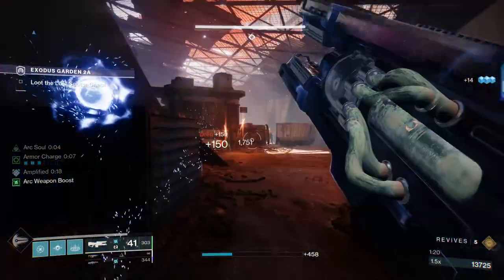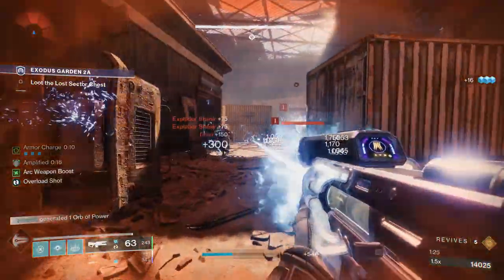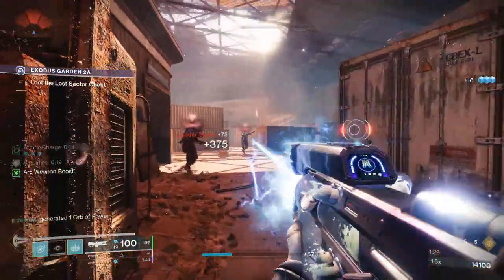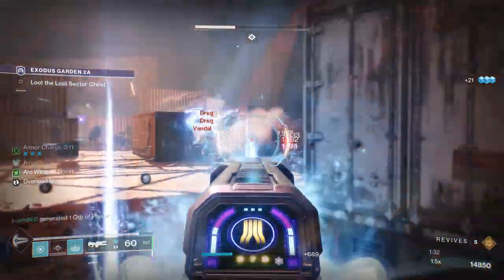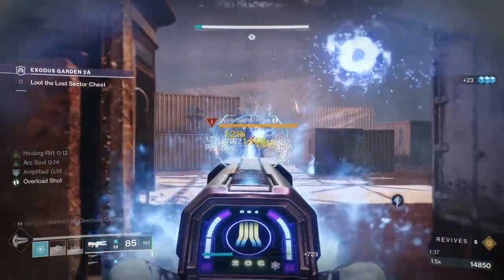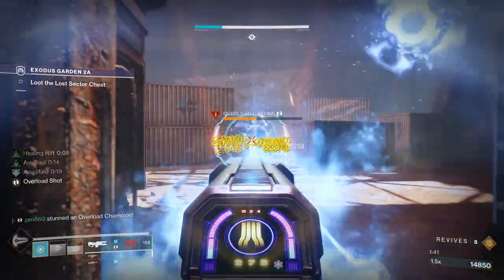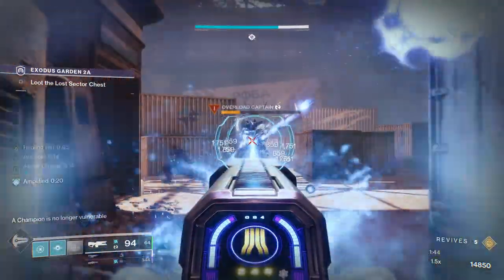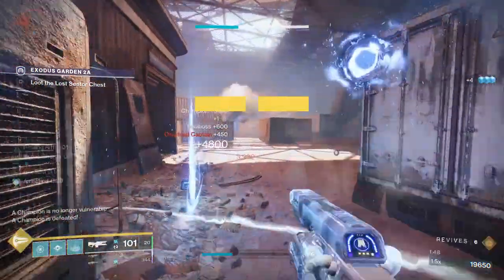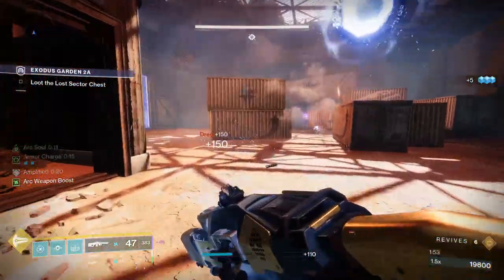It's not too bad though — this is actually a very easy lost sector overall. But this is the most difficult part. The exploder shanks are coming from the right side and they're not going to stop. What makes this next room so difficult is the fact that there is an overload champion, and there's a barrier servitor that comes right behind him. If you don't absolutely melt the overload, he will become immune as the barrier creeps forward. We are actually able to take care of the overload without the barrier making him immune — that's great. If you don't melt him that quickly, this becomes much more difficult than it needs to be.